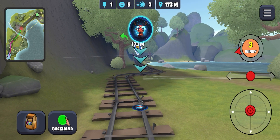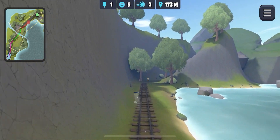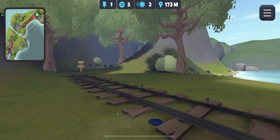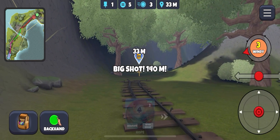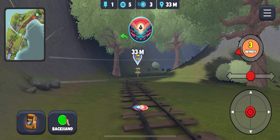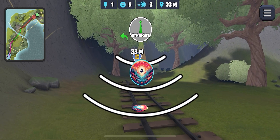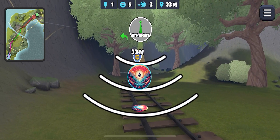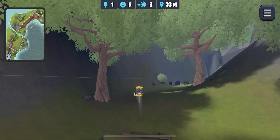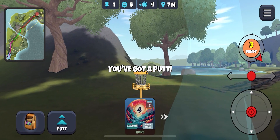Let's aim down a bit along the train tracks — about half a disc's worth of hyzer. The wind will push it into the wall, and hopefully we'll get a skip off the wall. We do, and now we've got a testing long putt for the birdie. Aim to the right of the basket — 33 meters with a three wind. Oh, just a little short.